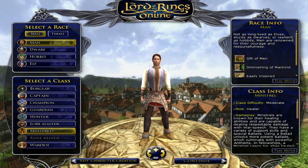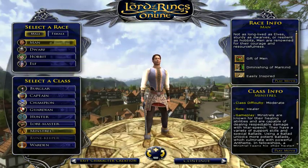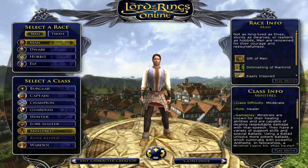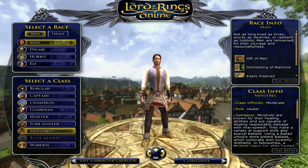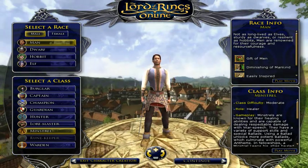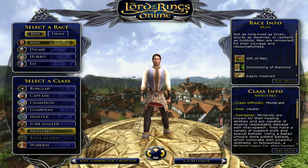The minstrel is your nuke healer — also very good damage in solo play now, since they improved it. He's your main healer; most people play minstrel to heal, though the runekeeper is another choice. His weapons are a one-handed weapon — sword, club, or similar — and he gets a shield at level 20 that ups survivability and can have good healing stats. Armor is light. He's played by Man, Dwarf, Hobbit, and Elf. The minstrel uses immediate heals and damage — you don't have to wait for inductions.